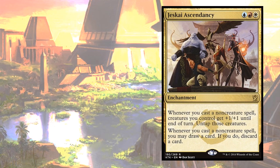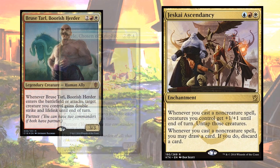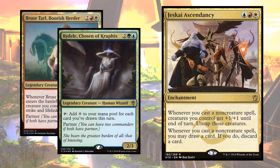In that deck, I run Bruised Tarl and Kaidel, Chosen of Kruphix. I like all of this tap-untap shenanigans in that deck. But really, if you have lands that produce a lot of mana — really valuable lands like Gaia's Cradle — then you might want to take a closer look at any of these untap target land creatures.